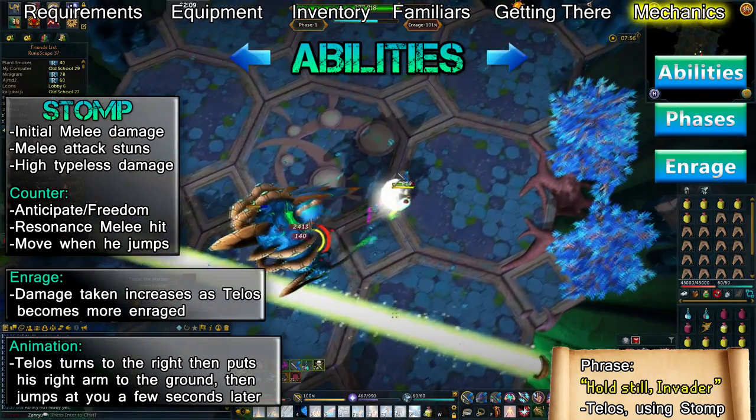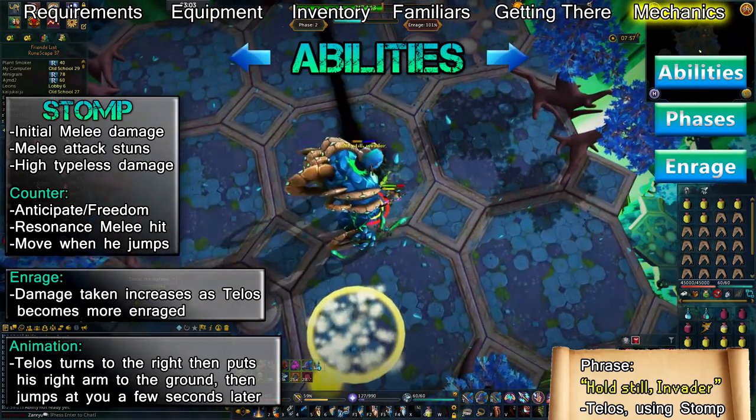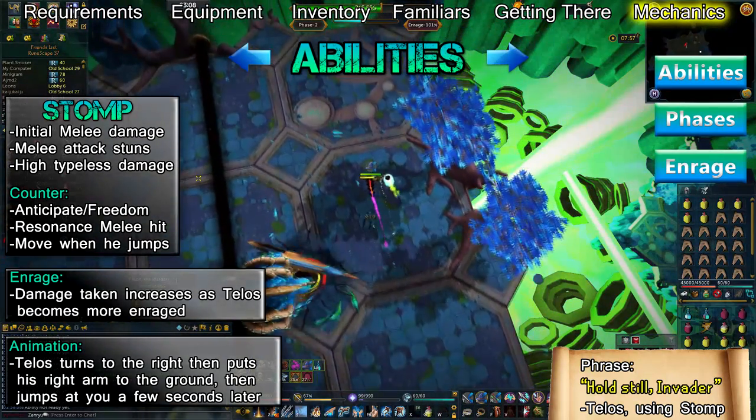A few seconds later, he'll jump to your location, dealing massive typeless damage and disabling your protection prayers or deflect curses for 5 seconds upon landing. If Telos is far away from you when he uses this ability, you'll be stunned and take melee damage even though the animation takes place far away from you.